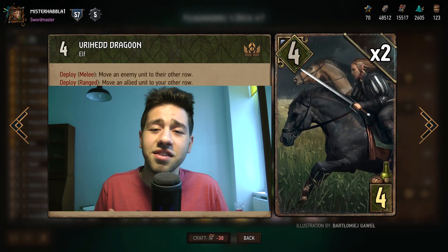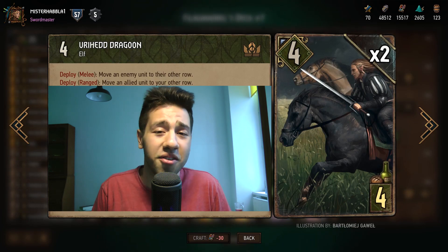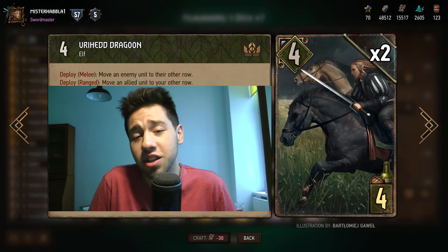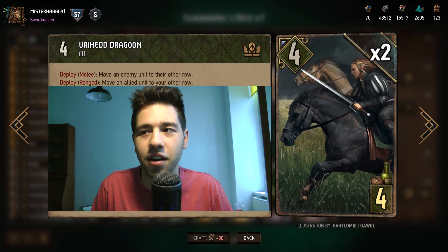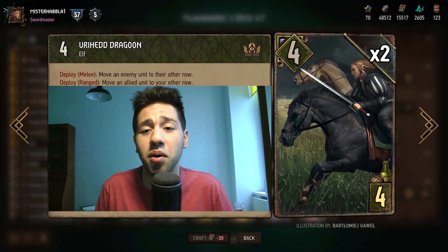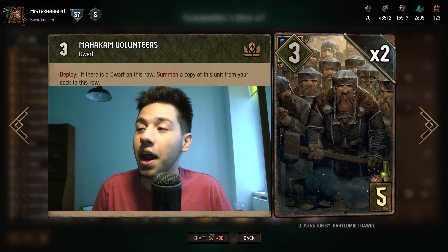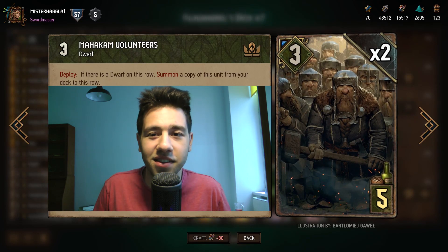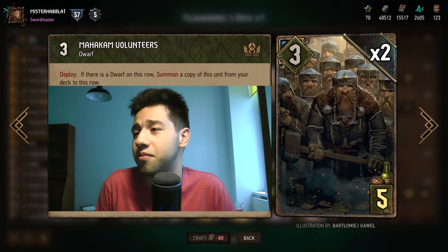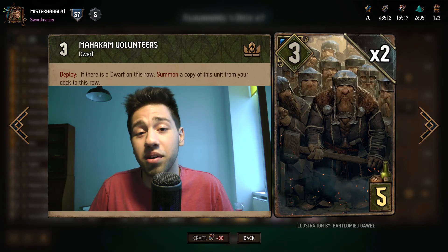Next card is Vryhead Dragoon. This is simply here because we have no other four-provision slot - the other four-provision dwarf requires you to play artifacts, which I am not running, especially since I'm also running Filavandrel. It works very well against NR sometimes and can also enable your Skirmisher if you have both in hand. Mac and Volunteers is actually an MVP in this deck - unlike other decks where you don't have enough dwarves, here you're going to get its full value of six points plus the thinning in 99 out of 100 games.